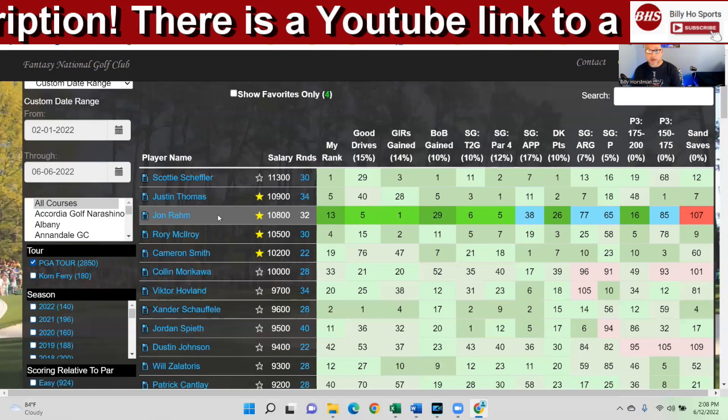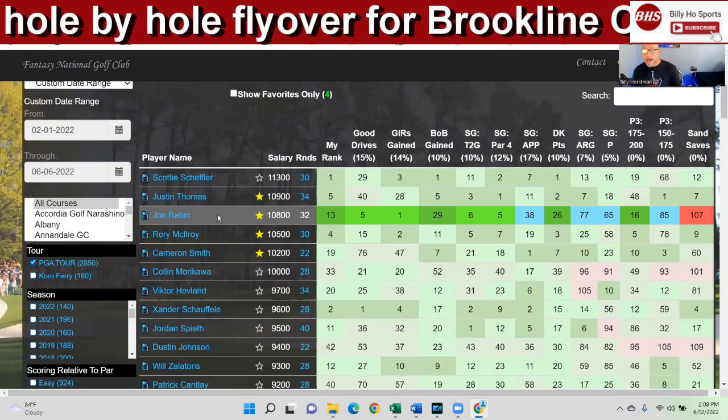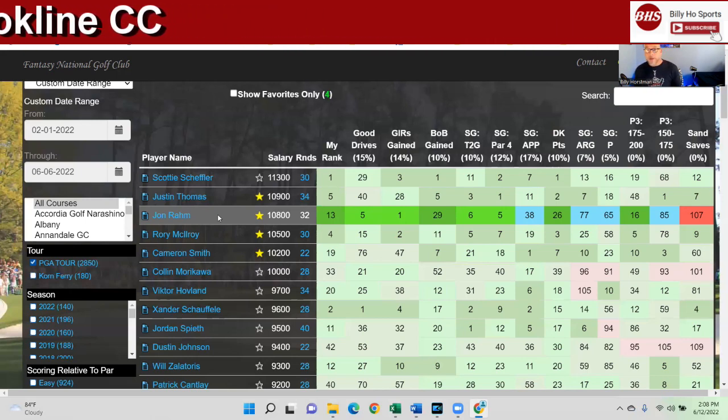Another one to mention is Scottie Scheffler, who ranks number one in this model. He plays par 70s and tough courses, and his around-the-green game is impeccable. This week he didn't have his best stuff — but who does? If you think he's starting a downward trend because he had a bad week, at 11,300, I wouldn't shame you for fading that, and I may limit my exposure as well.